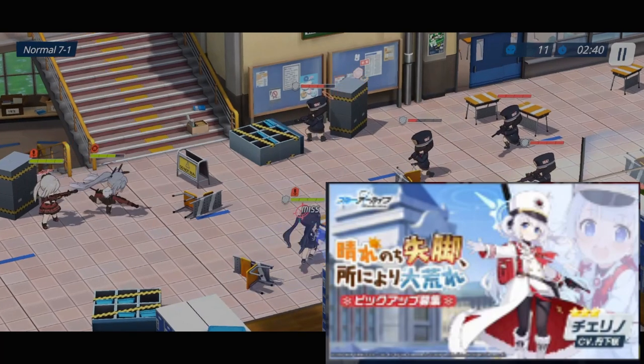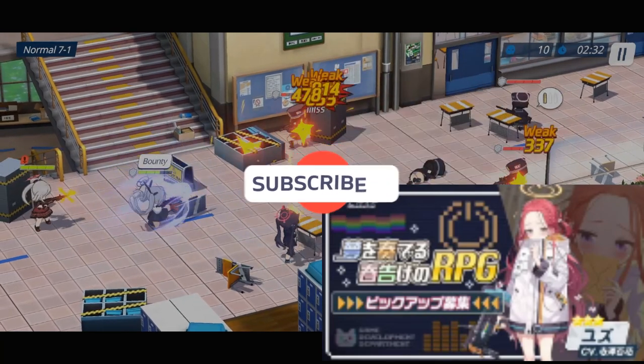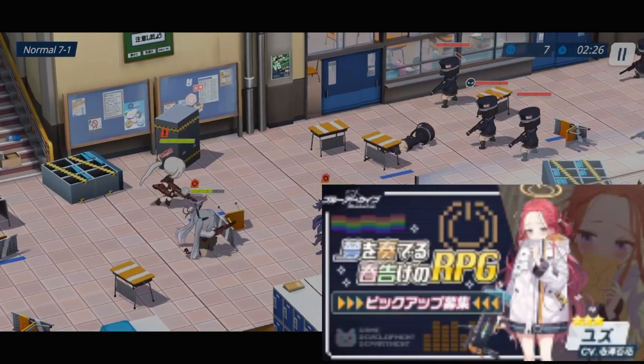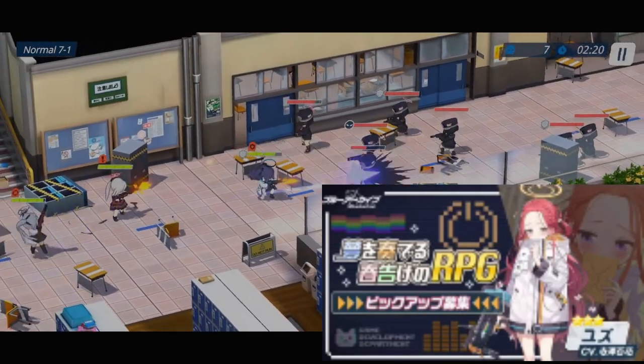The next banner is Yuzu. I would say she is one of the biggest skips in Blue Archive — she is really useless. Please don't waste your gems on her; just pass her quickly.